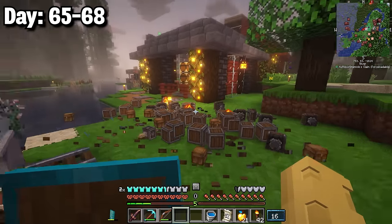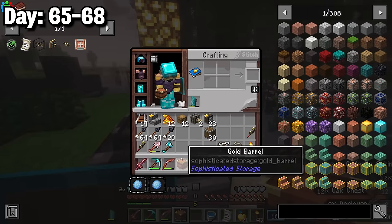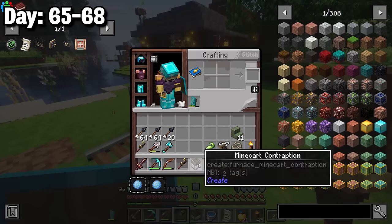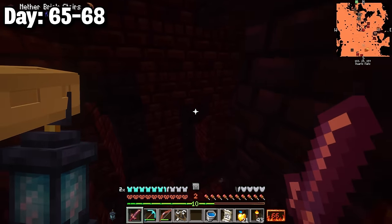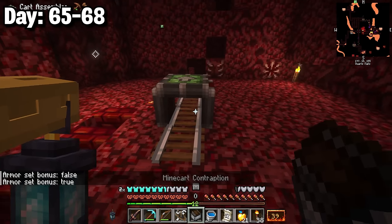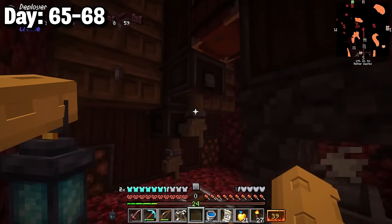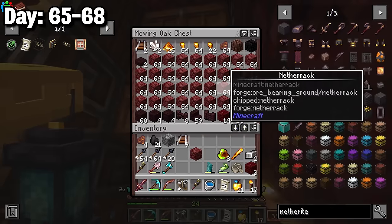Days 65-68 I tried grabbing deep slate from the mining machine but it partially broke due to claimed chunk boundaries — spending the entire night fixing it. By morning I flew to the nether fortress, went down to y equals 15, and picked up a wither skeleton skull. I placed the drill at the nether fortress and it cut through half the structure. I set the machine to place nether rack too, but only found one ancient debris from this large area.